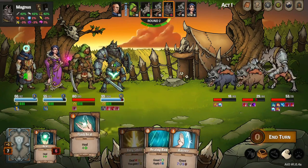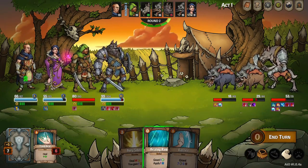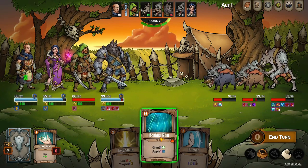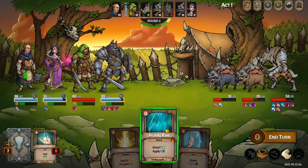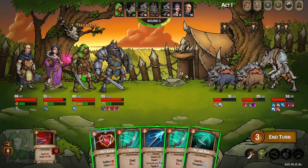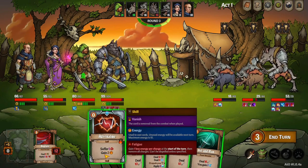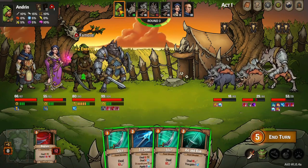Heal — good. Reg, heal yourself, and Flash Heal for four, give that to the big guy. Healing Rain — if you missed the first episode, this actually applies to our enemies as well, so I'm going to hold off. We're not that bad — I'm just trying to keep health up between turns.